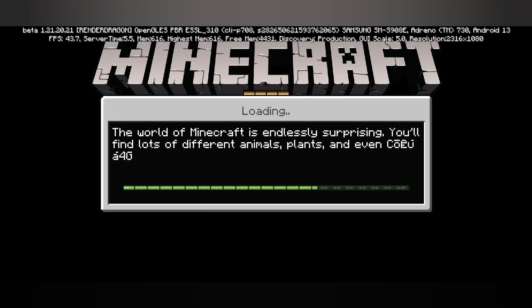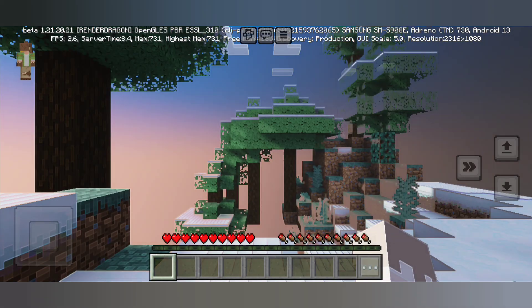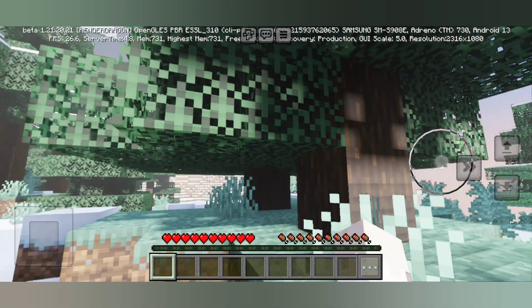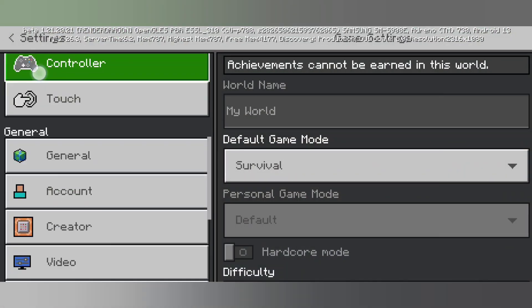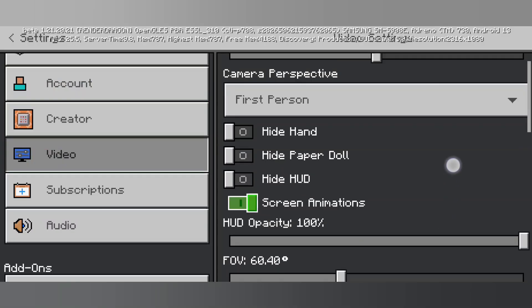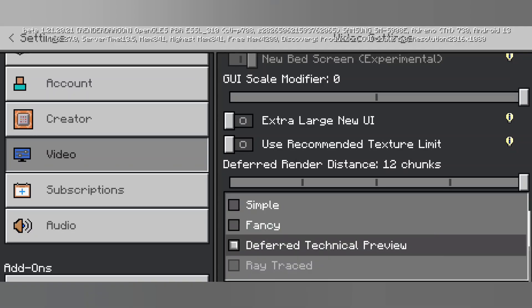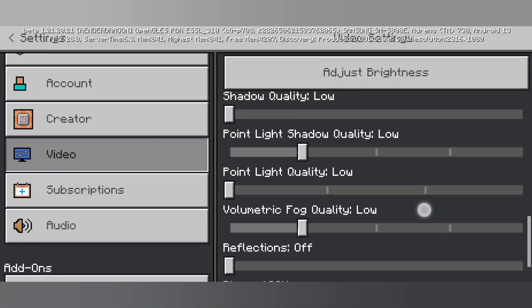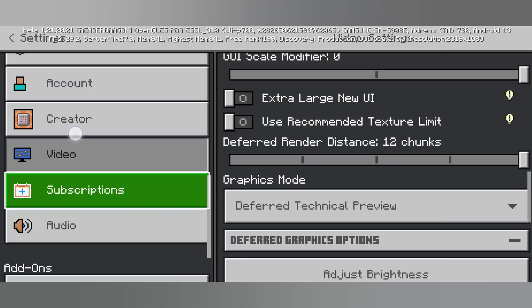The world is going to start loading in Minecraft. There are a couple of telltale signs that it's working: number one is the importation of the shaders, number two is being able to select the shaders in the world, and number three is actually seeing the shaders for yourself. Once you've opened Minecraft, go into video settings — generally graphics mode is set to simple or fancy, but now you'll have 'Deferred Technical Preview' enabled. You need to select deferred technical preview as your graphics mode for this to work.